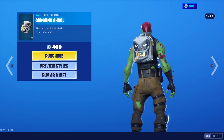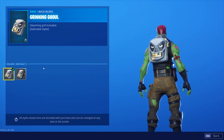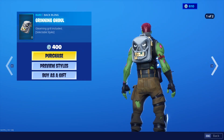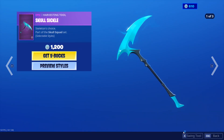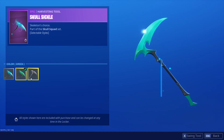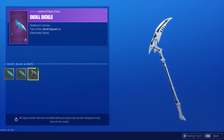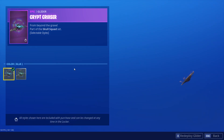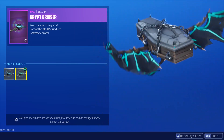We have the Grinning Ghoul back bling, pretty fire back bling in two styles — default and dark — which changes the size of the backpack. We have the Skullsicle, pretty fire as well, with blue, green, and new black and white skull styles. Crypt Cruiser also a pretty fire glider with blue, green, and green styles — no new styles for this one.